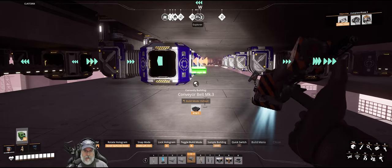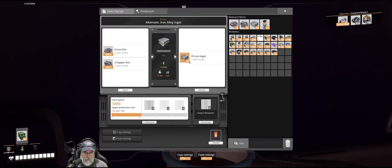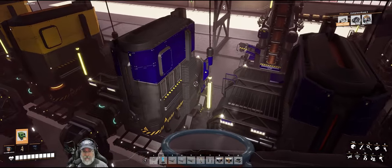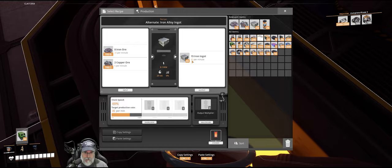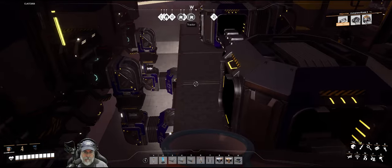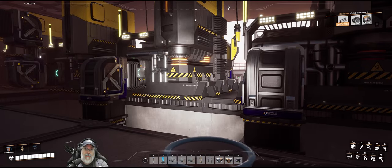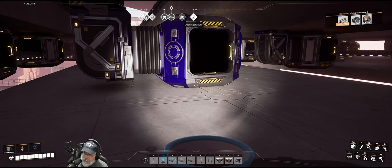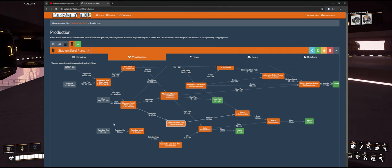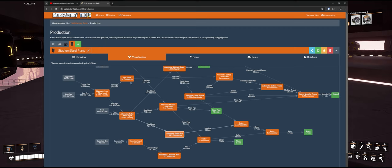Let's check our quantity — are we over 270? You're producing 75 per minute. We've got three at 75 so that's 225, and this one is underclocked to 45. So 225 plus 45 is 270 exactly — we can stay with mark 3 then. Let me double check: for the iron plates we need 270 iron ingots exactly. We're good.